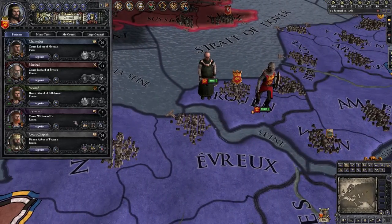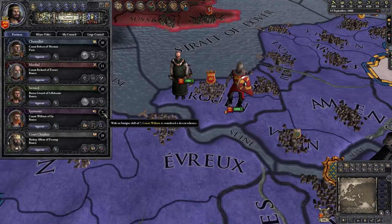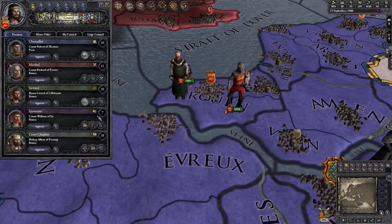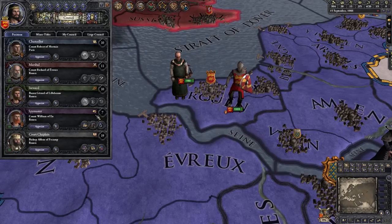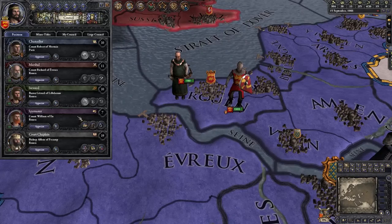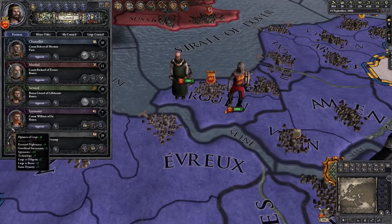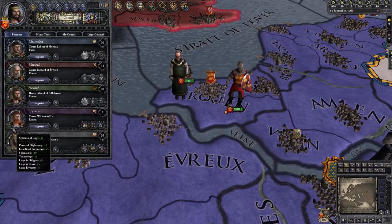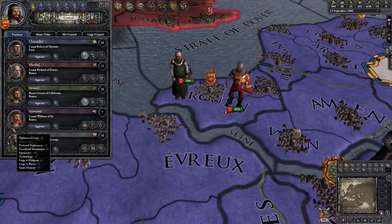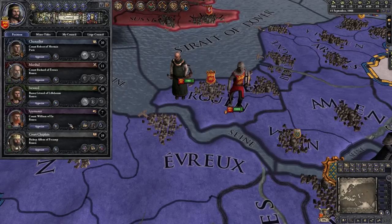Your next council position is your Spymaster, and the most important stat for them is Intrigue. Most of your councilors should have an 8 or above in their key skill, and ideally 12 if you can find someone that talented. Your Spymaster can both assist you with clandestine plots and protect you from them, which is why it's a highly important position. You want someone with a high skill and someone who likes you — more so than any other council member, a Spymaster who isn't fond of you is very likely to join plots against you, and since they're basically the head of your Secret Service, they gain a huge bonus to plot power if they plot to murder or depose you.